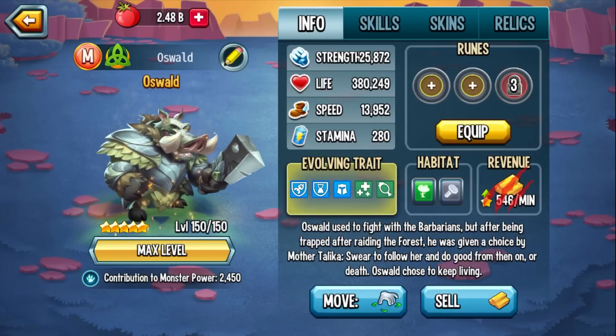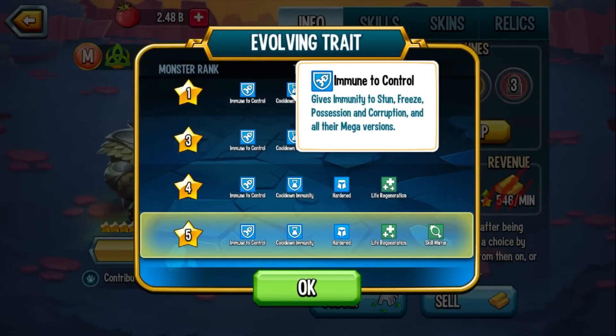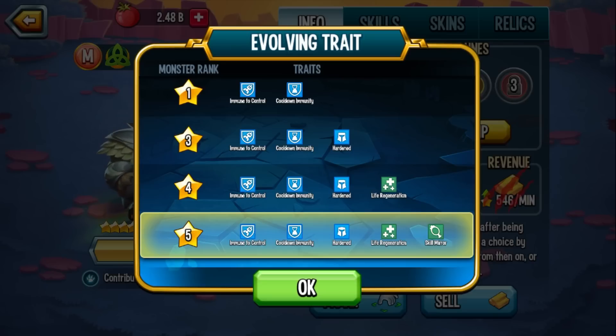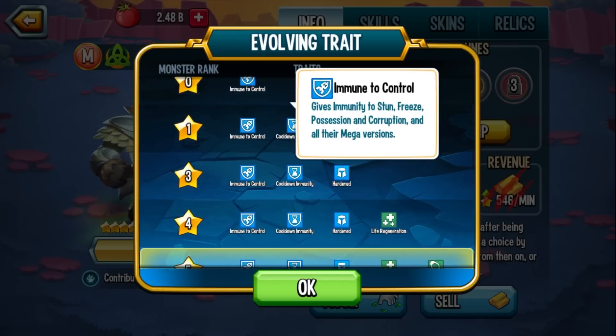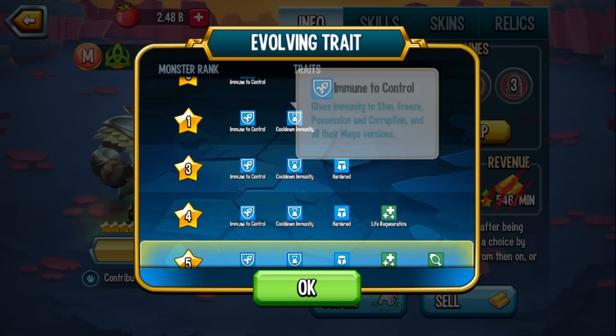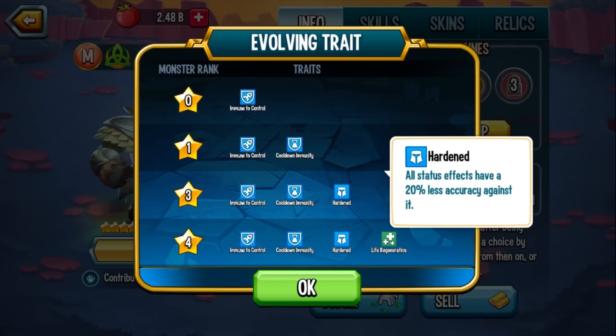I have him maxed out already at level 150. Since this video is super late, I figured we'd just start with max level and see what he can do. He's immune to control — so you can't stun him, you can't freeze him, no possess or mega variations of those, no possession deny skills. At rank one, he also has cooldown immunity. He's one of those monsters where nothing touches him — you can't activate his cooldowns and you can't deny him.